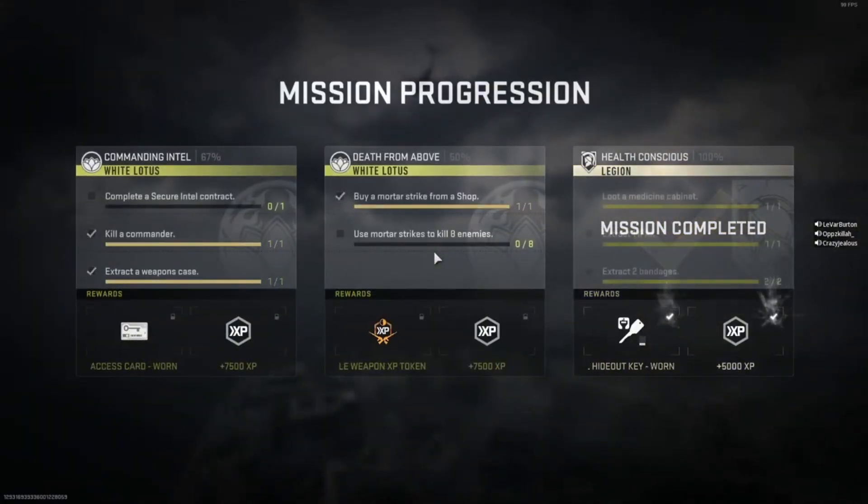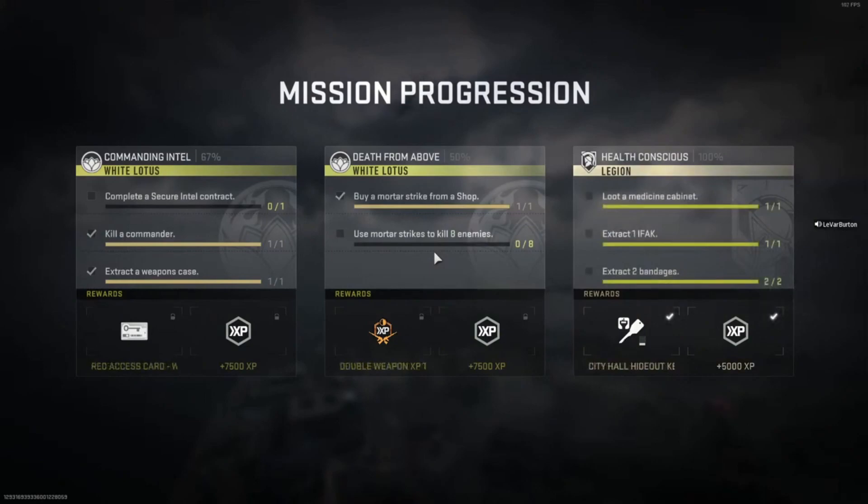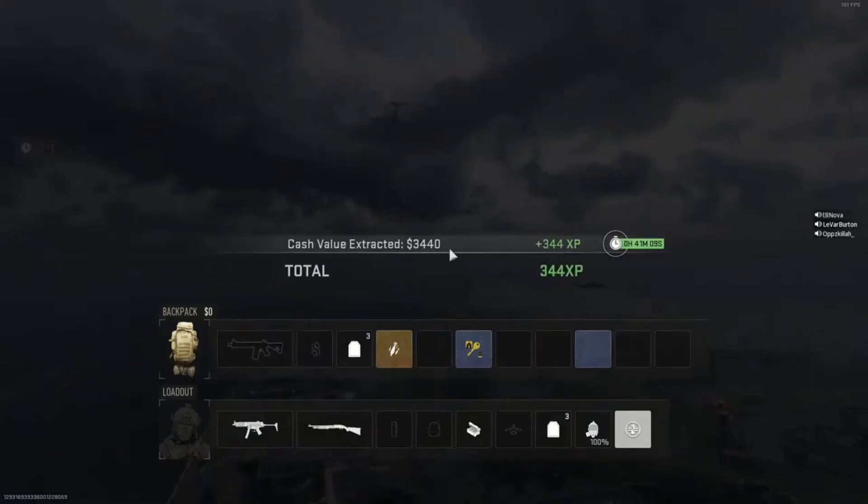There's two out of seven. Someone extracted with an item — nice.